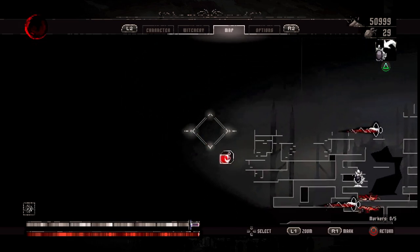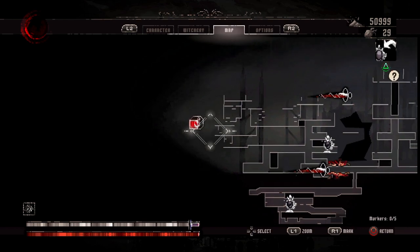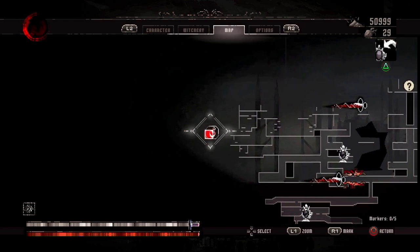This one is a little tricky. It's going to be darkened — it's going to be black for you over here, it's not going to be shown. Just got to do the super dash, jump across, and you're going to find it.